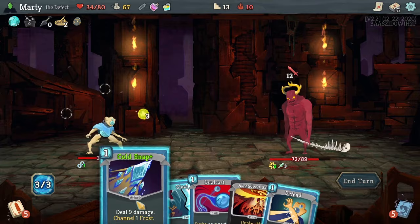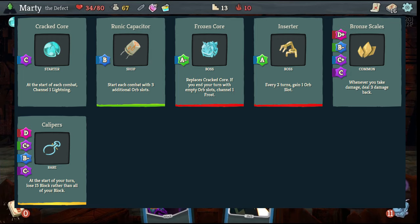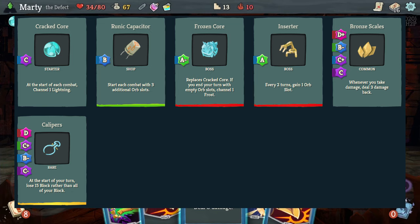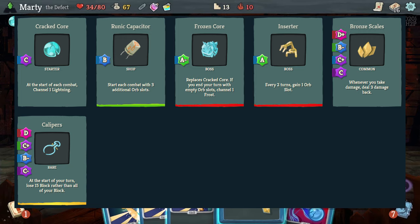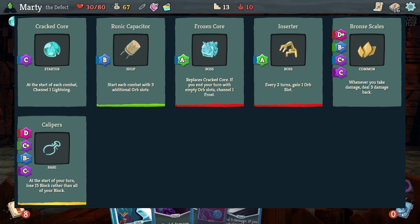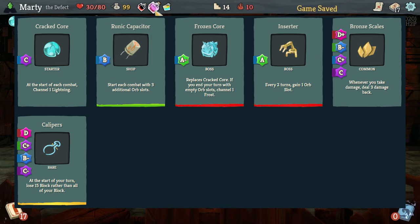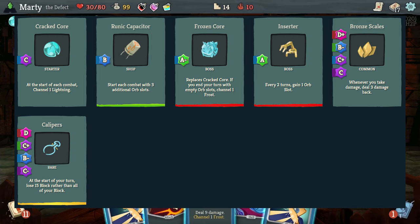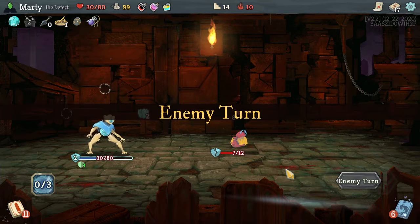For relics, I'd look at replacing the cracked core with the frozen core as this gives you more frost. If you're trying to increase your open slots as well, frozen core will keep working for you all the way through - it's not just going to fill them in the first couple of rounds; if you keep increasing your slots, it'll keep increasing them. Runic Capacitor and Inserter give more orb slots, which is huge for this deck. Some extra ones - Scales isn't great, but putting out three damage while you're shielding adds up, especially against a big group or a boss that summons little enemies. Calipers help as well - they stop you losing so much block. There are a ton of other cards and relics that work, but these are the ones I always look for and always take no matter what.